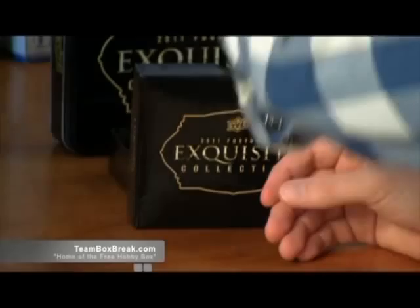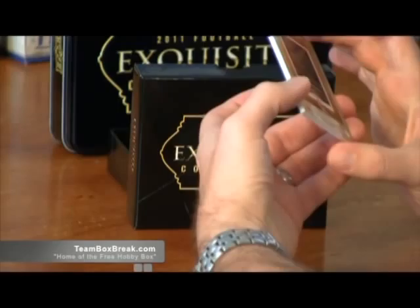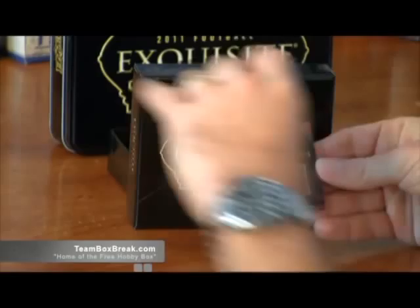Behind that you got a rookie signature — Mason Foster, go Huskies, 54 of 70. Next up, Charles White 21 of 45, legacy signatures.